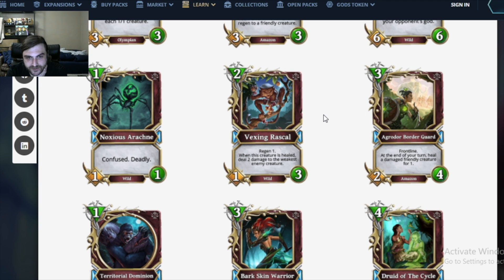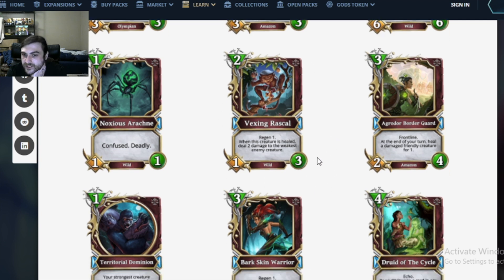Vexing Rascal — look at this little rascal. He is a 2 mana 1/3 wild creature with Regen 1. When this creature is healed, deal 2 damage to the weakest enemy creature. Regen 1 does count as healing, so that's interesting. This is a card that needs surrounding pieces to make it good — can't really evaluate it yet until we finish reading the rest of the cards in the set.